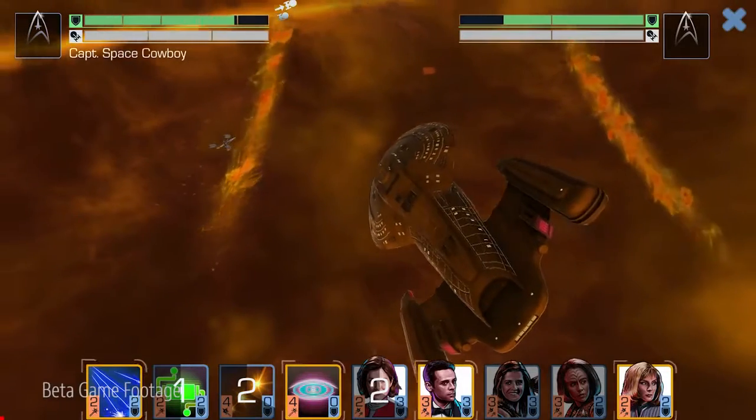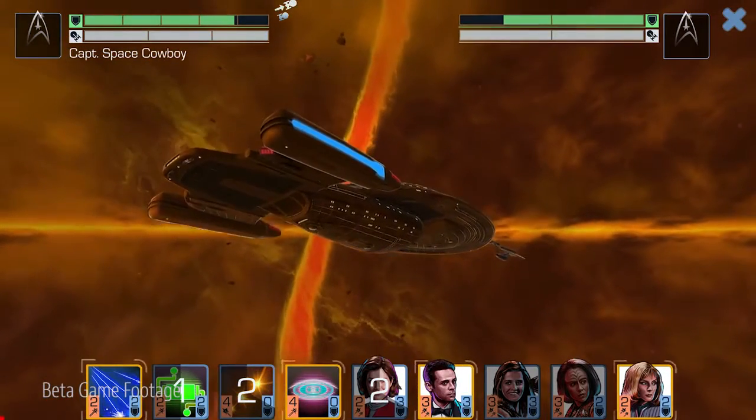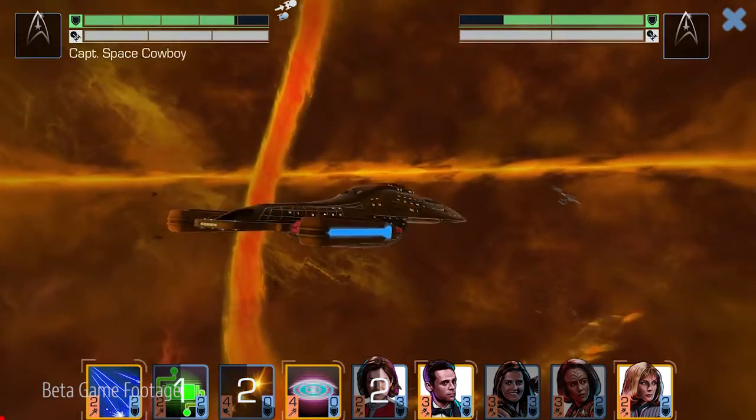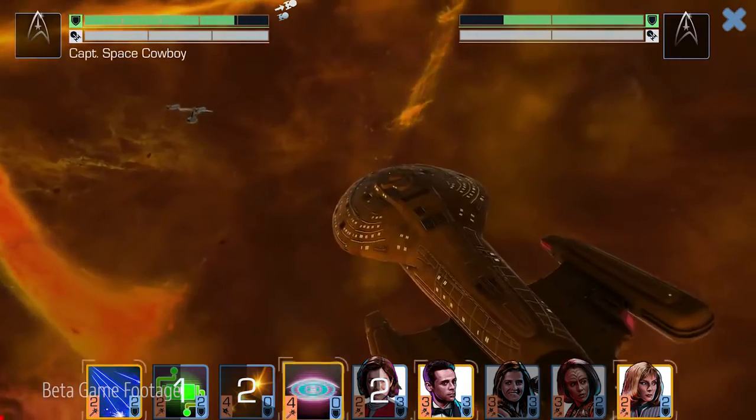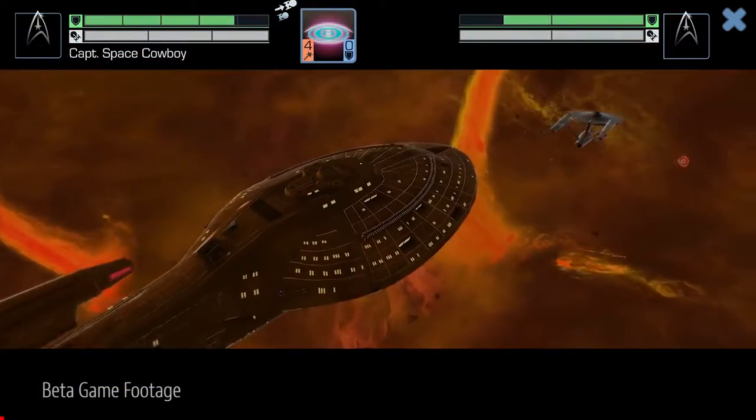In our game we have variants of things, including our ships. For the Voyager, its base model is the Intrepid class, but then the heroic model is Voyager. Overall, Voyager is better than the baseline Intrepid inherently. And it has a special ability that we call Modulate Harmonics, which can reduce the damage you take to zero and counterattack.